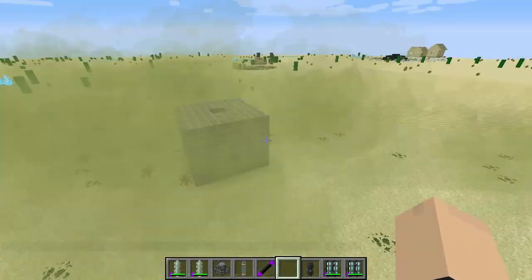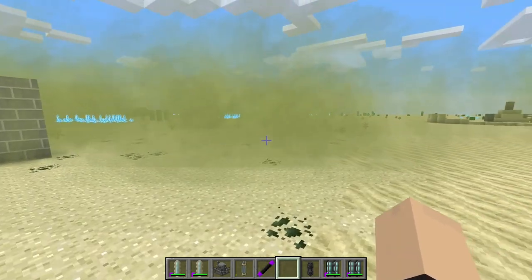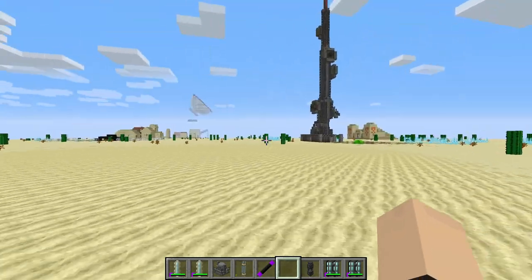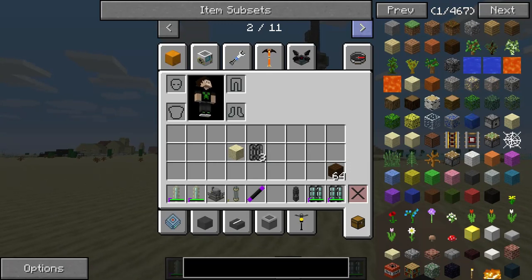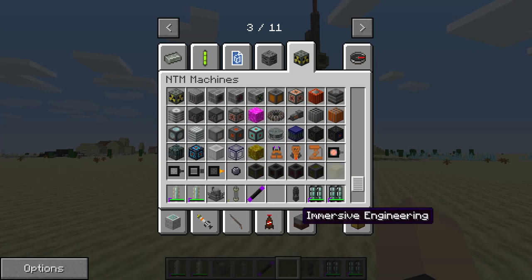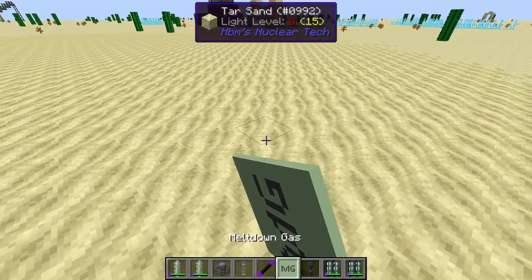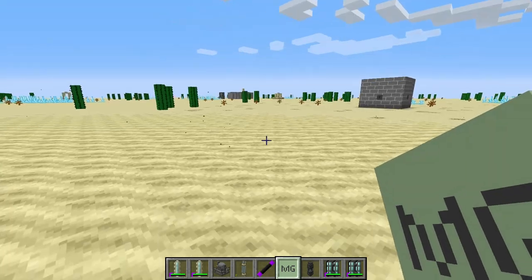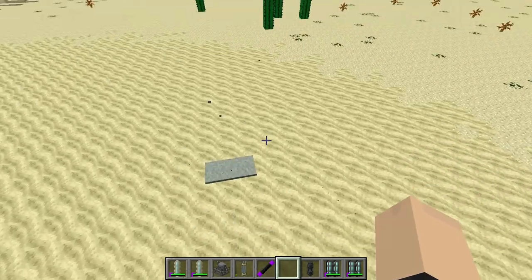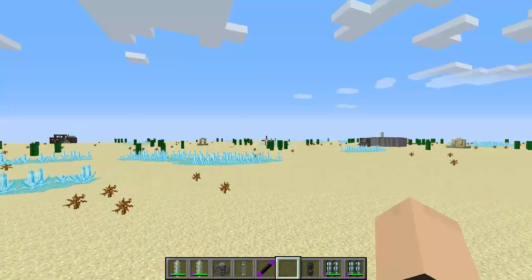Let's see that block. This one actually gives you fallout — well, meltdown gas, I think it is. That's pretty interesting. I think it's meltdown gas, I'm not sure, let me look here. There's a bunch of gases. It says meltdown gas, I think that's what it is. Maybe not, that looks a little bit different. Oh look at that, that's cool. That might actually be like fallout.